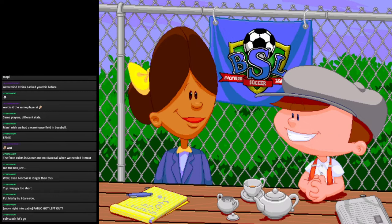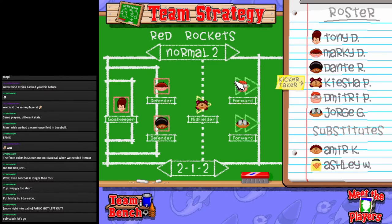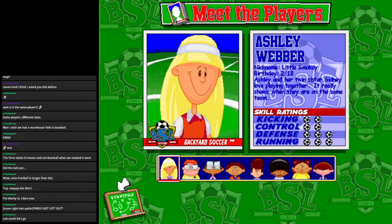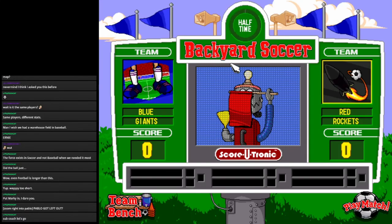Alright, so we gotta fix up this lineup a little bit. Looks like a bunch of people are really tired. Master Tony, we're putting you now as the forward. Marky, you're gonna be the goalkeeper. Amir, you're gonna be the midfielder. Dante, you're going forward now. Ashley, you're gonna be the defense. And if we have to change in the middle, that's fine.